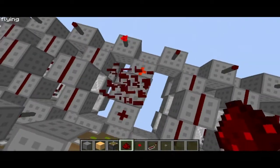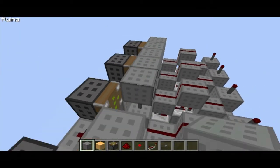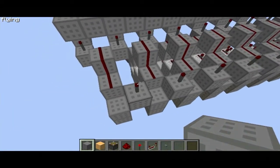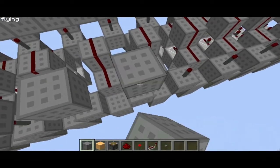These pistons will cut the redstone wire when activated, and the memory cells will lose their charge. We just have to repeat this on the other side.